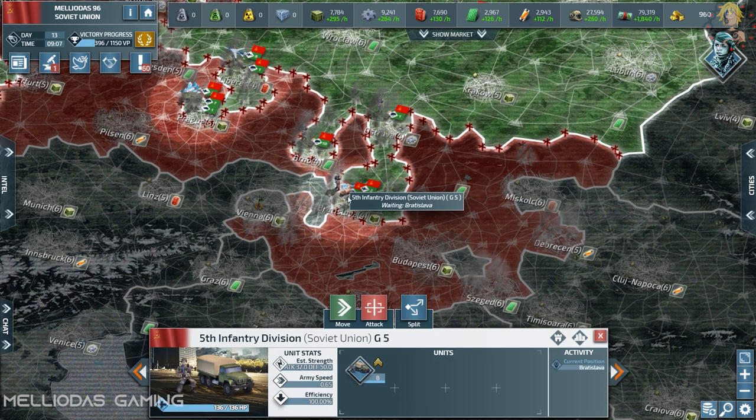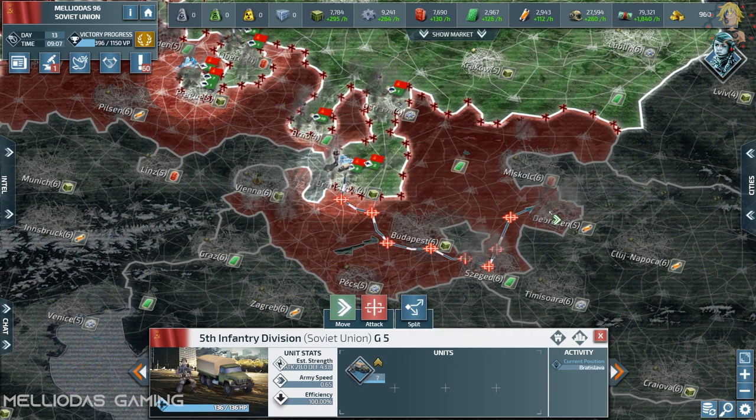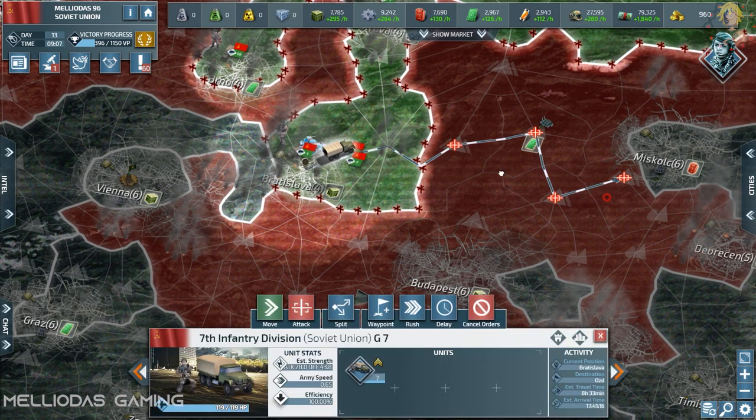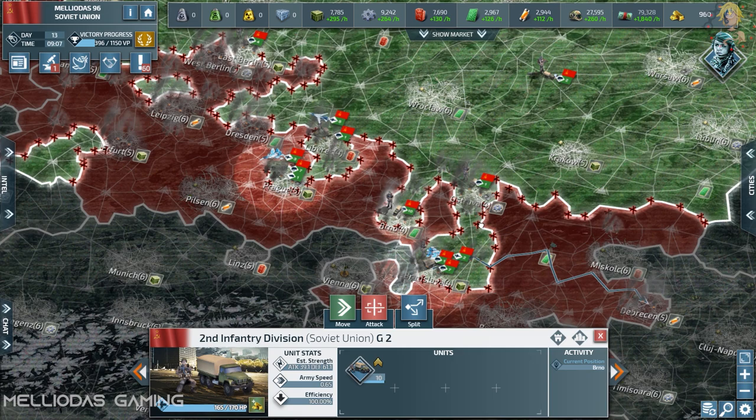Now we go to the cities of Hungary and its capital Budapest — all these lands are under the reign of Czechoslovakia. We are in the process of liberating all Czechoslovakian-controlled territories and gathering them under the communist party, under the reign of the Soviet Union.